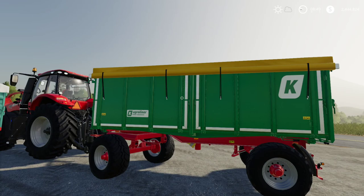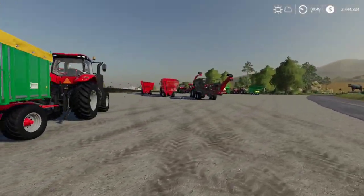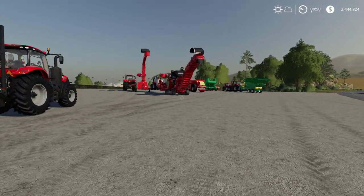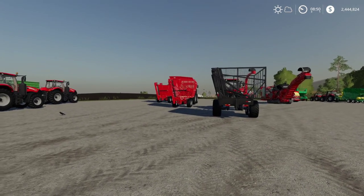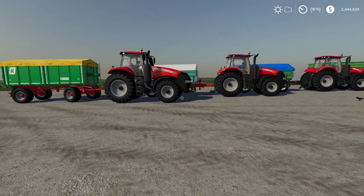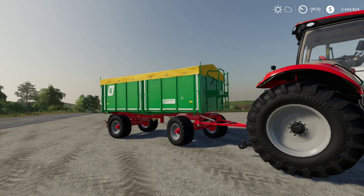I did not test any auger wagons because they can't hold sugarcane anyway. I tried every other tipper in the menu, including a dolly, and none worked. So it's really frustrating. You kind of have to use one of those four trailers if you're going to use the Case harvester, or you have to drive alongside of it with a big trailer. But if you're trying to hire a worker to handle it, that's hard to do since the trailer fills up very, very quickly - sugarcane is a very high-yield harvest.